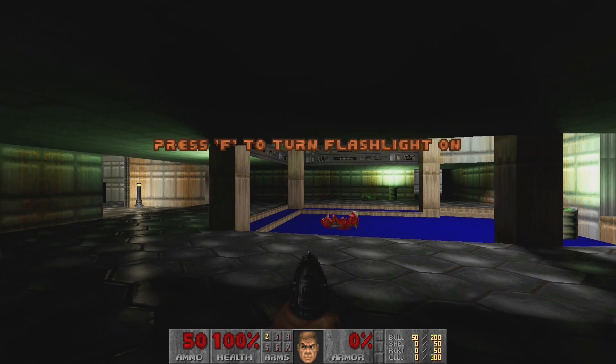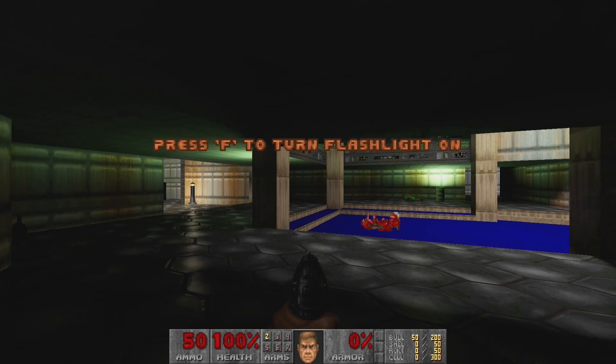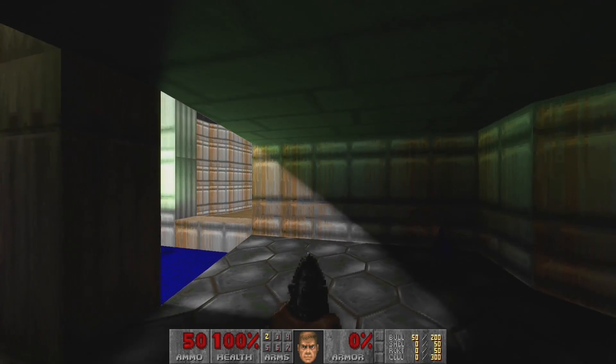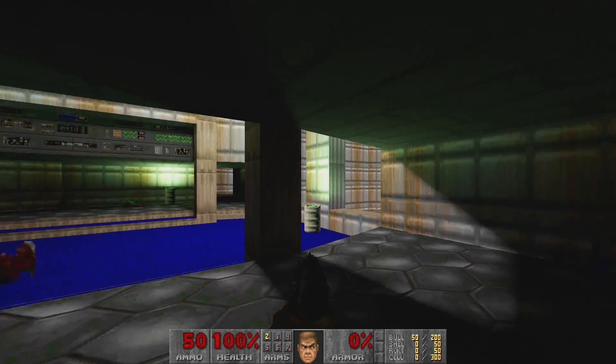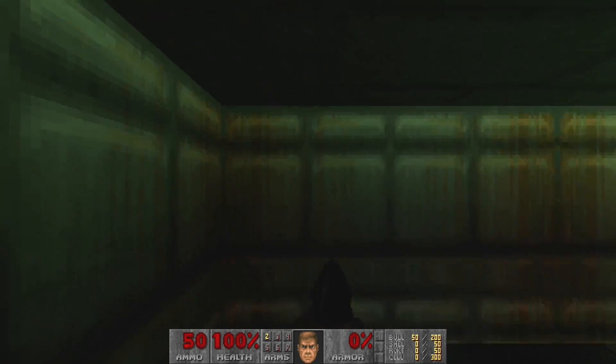One thing you're going to notice right away is there's a little prompt to turn a flashlight on. That's because every light source in this game is being perfectly ray traced. You can actually see that all the light from this window is coming into that dark area, and there's little glowy bits over by the flashing health potions.